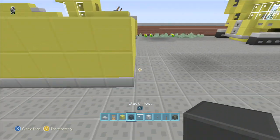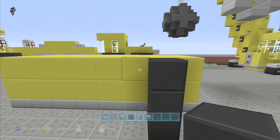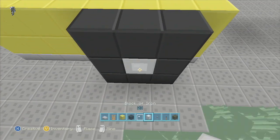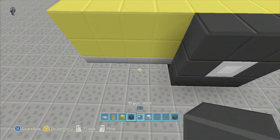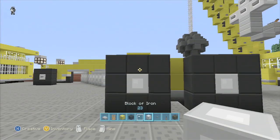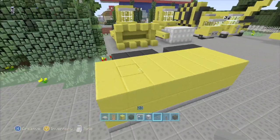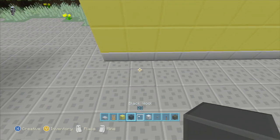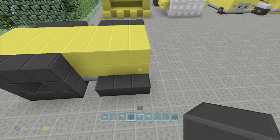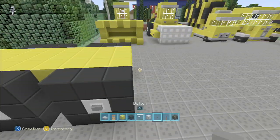Then we're going to put the tires on. This is the back — we're starting from the back and we'll work our way to the front. It's three by three on the black tire, drop an iron block in the middle, then give it a space and go three by three again for another tire, and put a button there on the middle. Come back on the other side and do the same thing — get your iron blocks in there and buttons on this side as well.